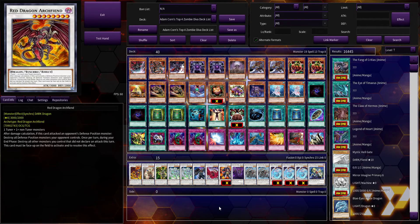What is up everybody, this is All Things Entertaining bringing you a brand new video. Today we've got a blast from the past — we're going to be looking back at Yu-Gi-Oh's heyday and seeing what the top deck was for that time. Today we're looking at Adam Korn's top four Zombie Diva deck list from 2009.